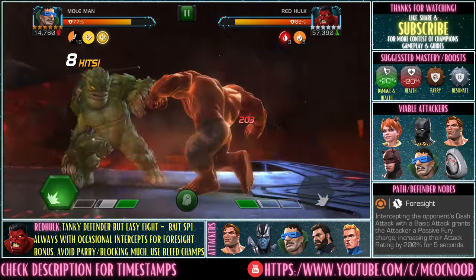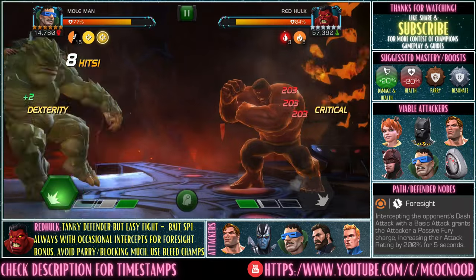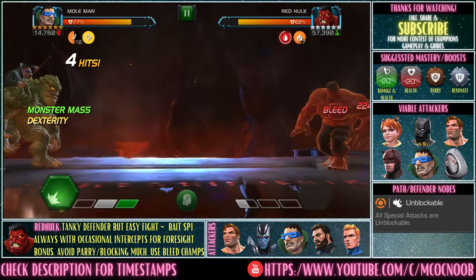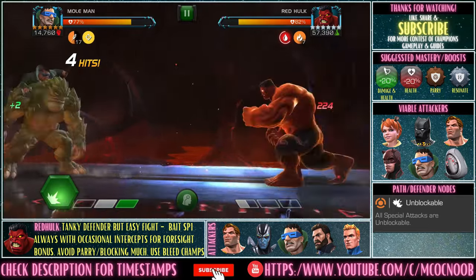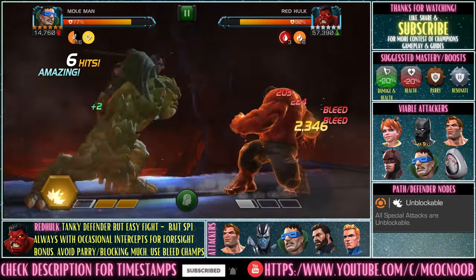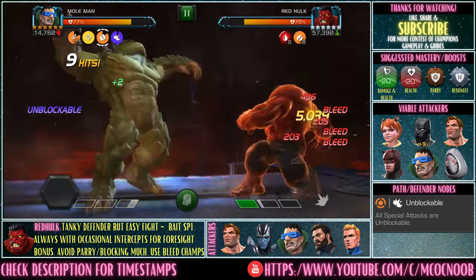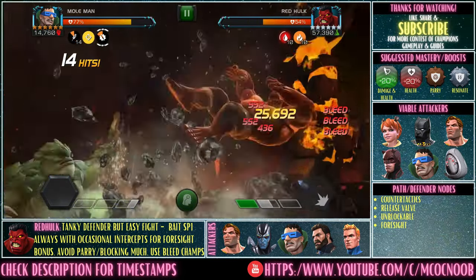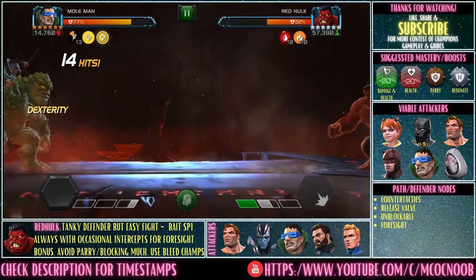I'm using Mole Man — I've brought up my Frenzy and I'm laying the damage in. With SP2 he will lose a chunk of health and go down very easily. You can also use Blade, Hitmonkey — there are quite a few options.